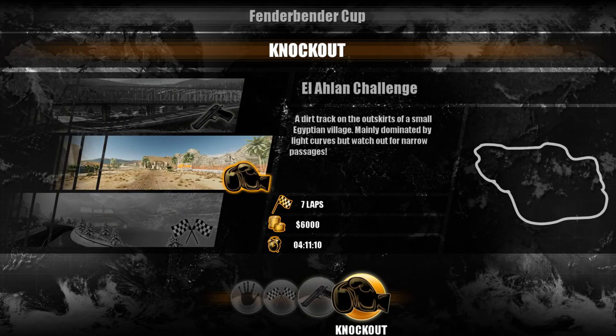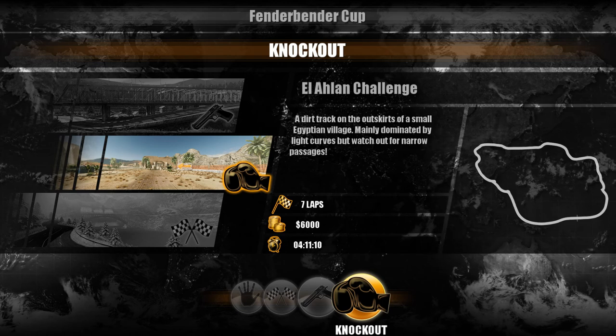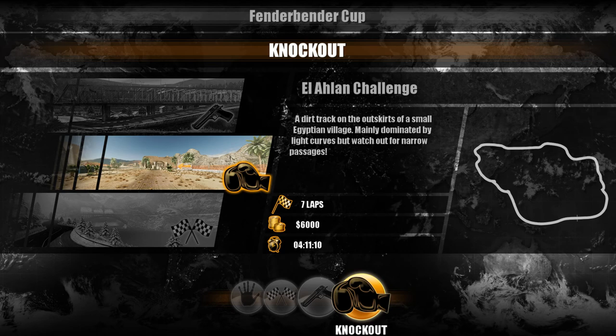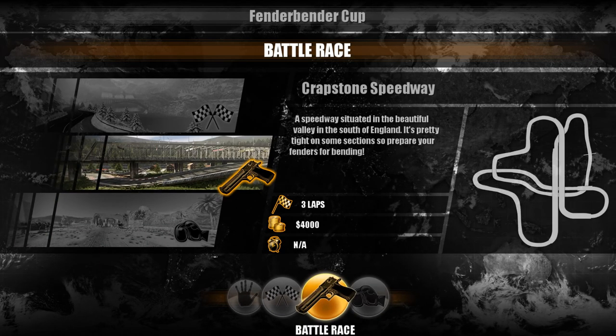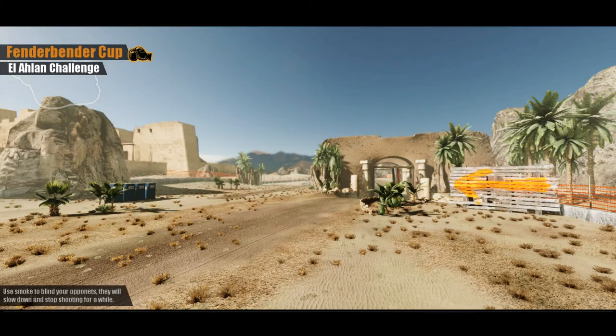And then you have the knockout races — you're going to get the most money out of this. There are more laps because every time you complete a lap, the last person will actually be eliminated and blown up, knocked out if you will. There's a slight time limit because you've got to keep the action fast and furious. The nice thing about battle races and knockout is that not only is there combat — which is darn fun, one of the best parts of the game — but you also get more money. So we're going to jump right into it.